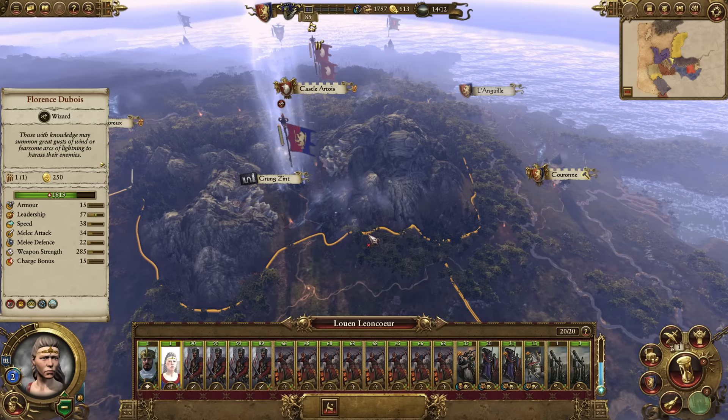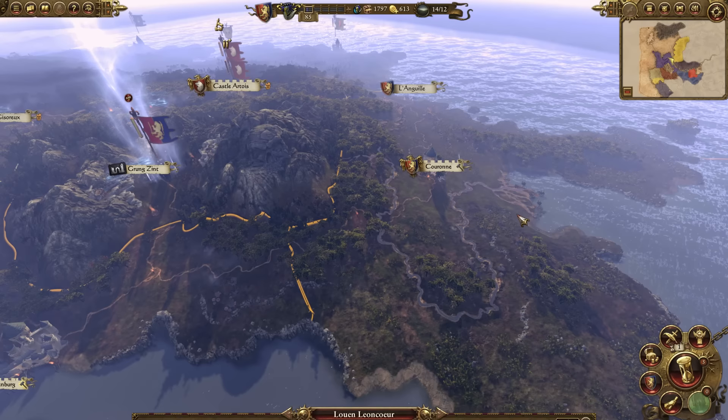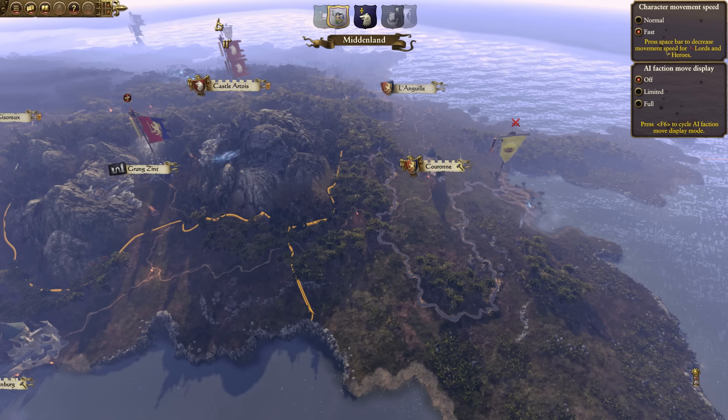With your agent, focus on the campaign skills to get a discount for your buildings. We're already getting positive income thanks to acquiring the Marienburg port, and from there we can just focus on economics to build up our provinces.